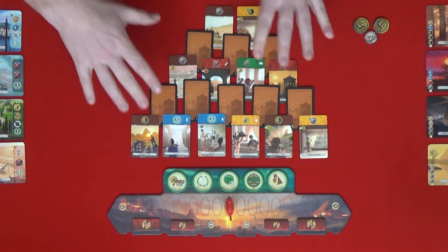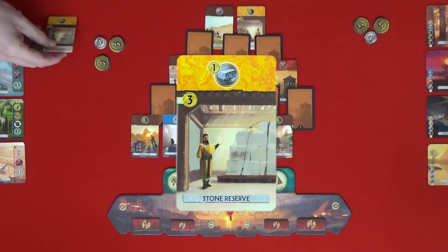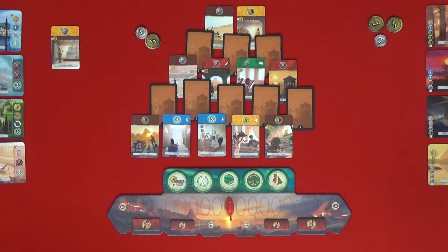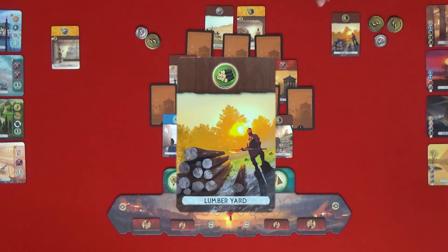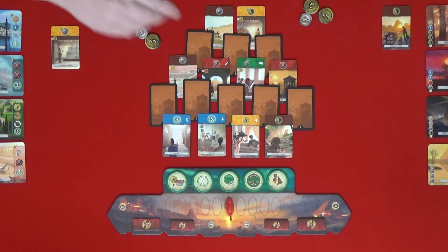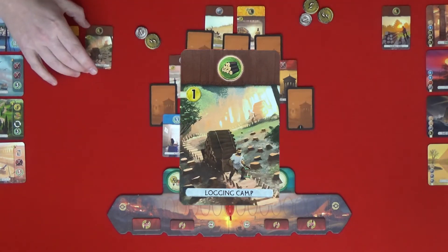This is the layout of the first age. I go first and I'm going to build a stone reserve. That's going to cost three coins, and it means that I can always buy stone for a cost of one coin. I'm going to build the lumber yard for free — that gives me some free wood. And I'll build the logging camp, which is also going to cost me one.